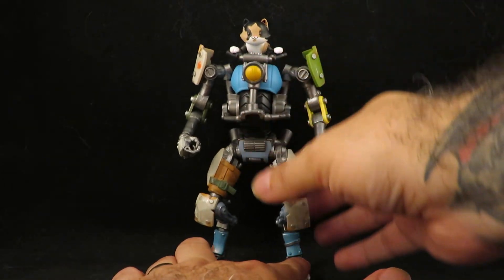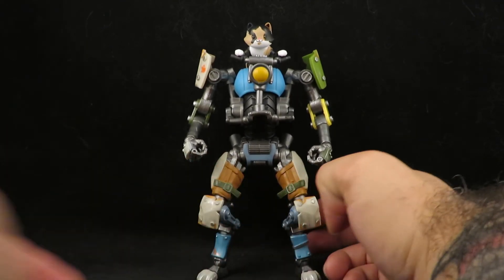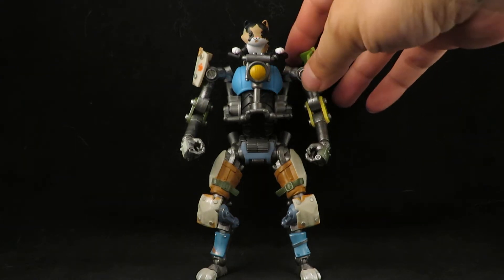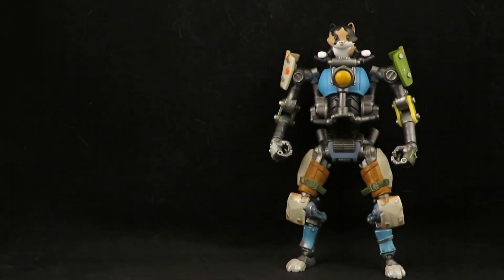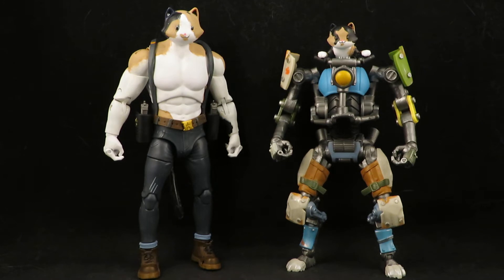Demona is a little scaredy cat, and I would imagine that maybe she wouldn't need a giant mech to boost her confidence. Here she is with her sister Angela — this came out perfect for both of them. Angela is kind of tomboyish, very active and playful. Demona is the scaredy cat who needs to build up her courage a little bit. But what's funny is that when they play together, Demona is definitely the more dominant of the two when they wrestle.